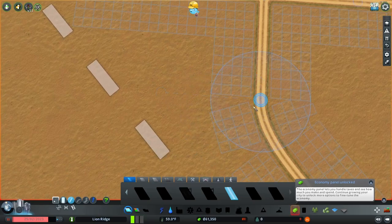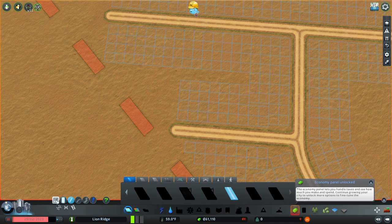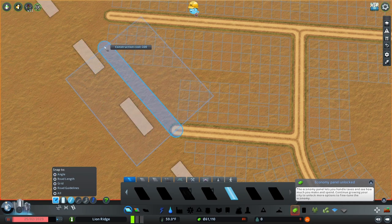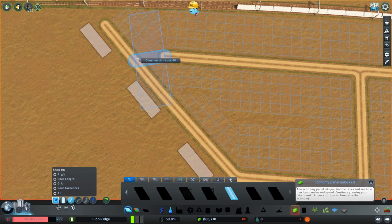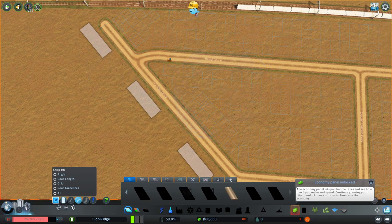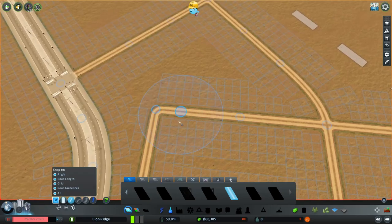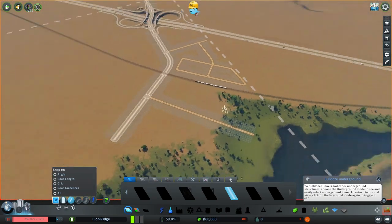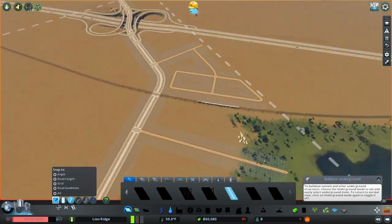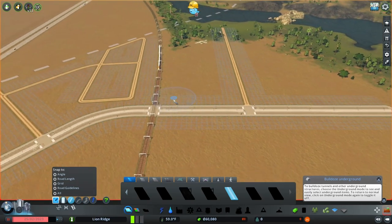Let's get a couple more road segments in here. We're going to come out right here and follow this road pretty close, then curve it ever so slightly. That looks good. Then we're going to do something similar over here and get this block completed. We can get a power plant right here, and do some different things with industrial on the other side of the railroad tracks, keeping that a little bit of distance from our residential — starting this city a little differently than what I typically do.